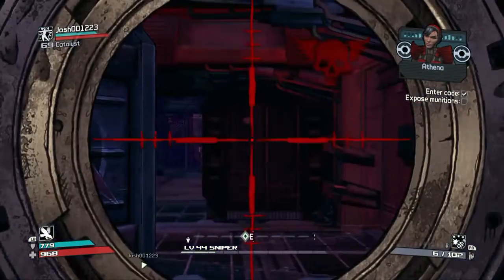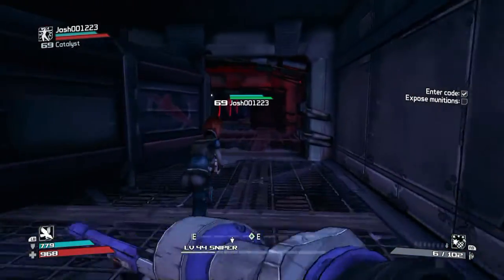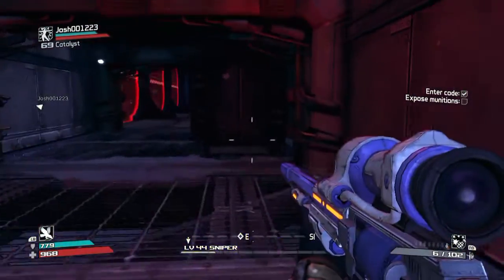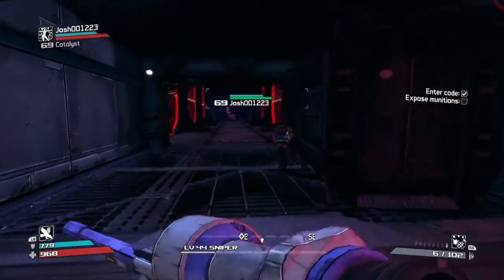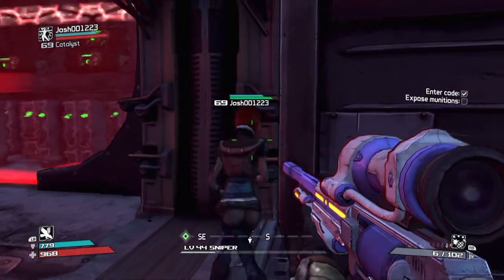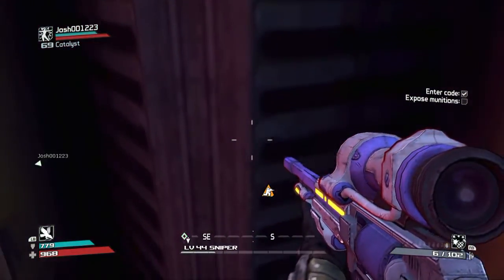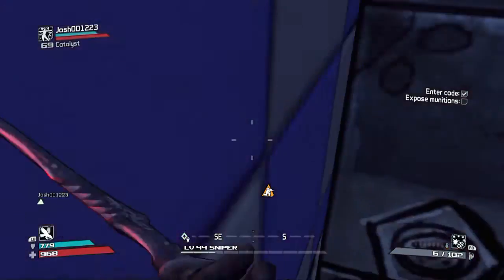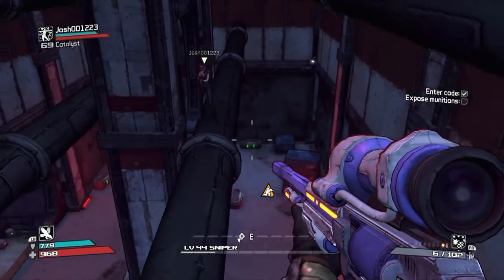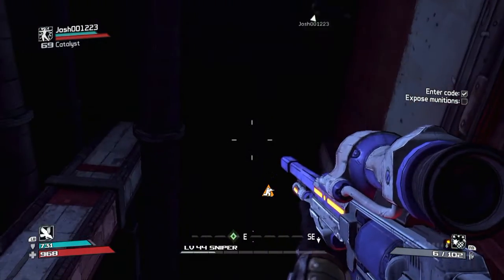All you have to do is run to the very first main corridor, and once you get past there, there's going to be a little pole on your right. Right here — all you have to do is crouch and then melee it, and you're going to fall through. As I show you right there, you crouch, melee, and there you go — you're right on through.